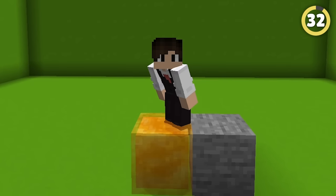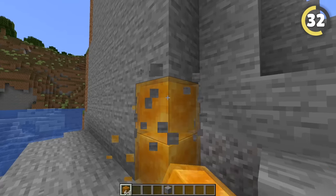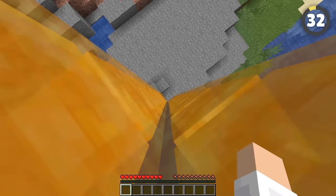Honey blocks are slightly smaller than regular blocks, and pros have learned you can use them for all sorts of things. Put them in a wall and you can climb a sheer rock face like a mountain goat. Surround a water column and you can still use the water without exposing it to the world.